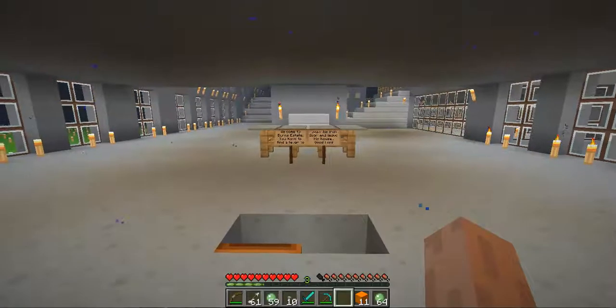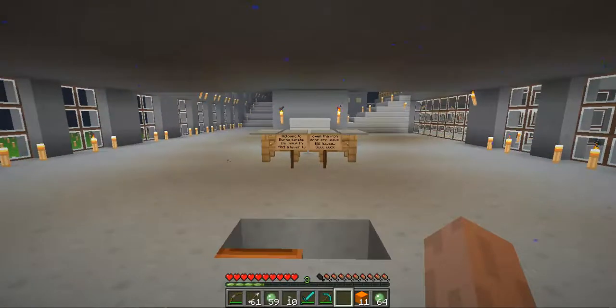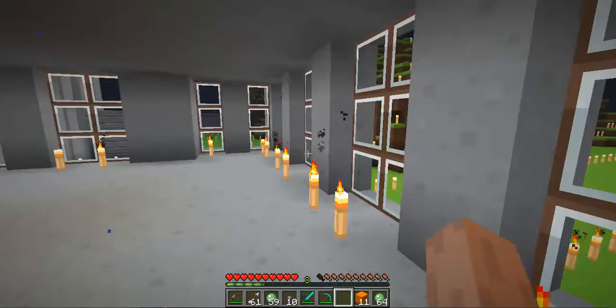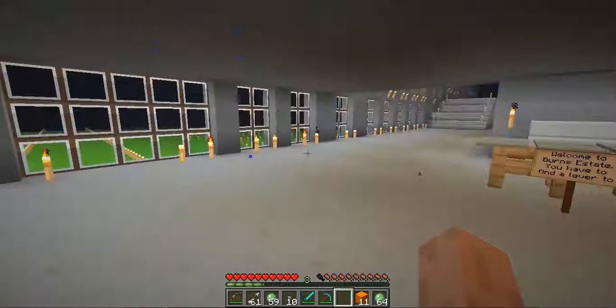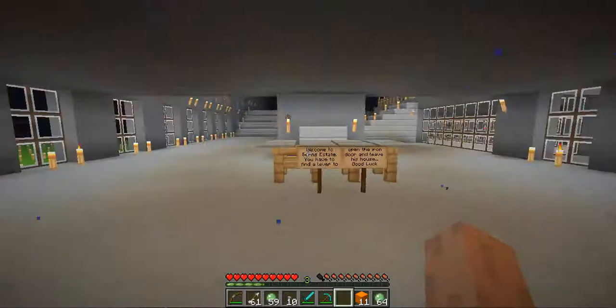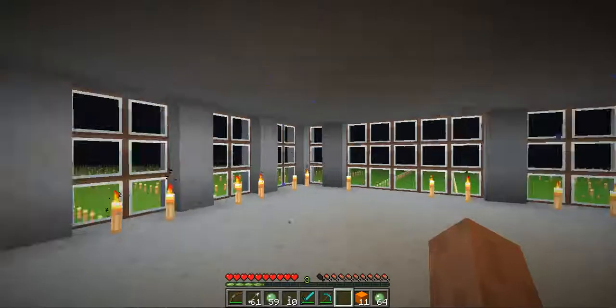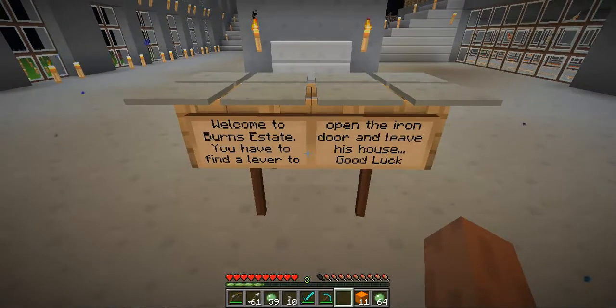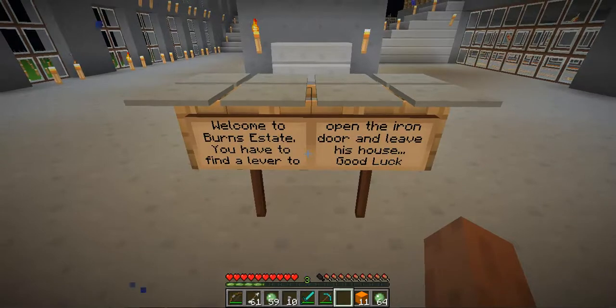Hey guys, DaxterEase8 here, and today I'll be doing episode 4 of Lost in Springfield, which I hopefully think is the last episode, because this is the Byrne's mansion. We arrived from over here last episode, and this should be the final stage. Welcome to Byrne's estate — you have to find the lever to open the iron door and leave his house. Good luck.